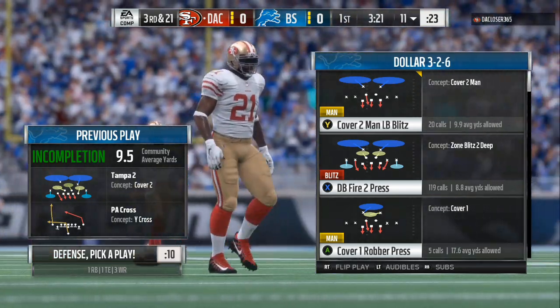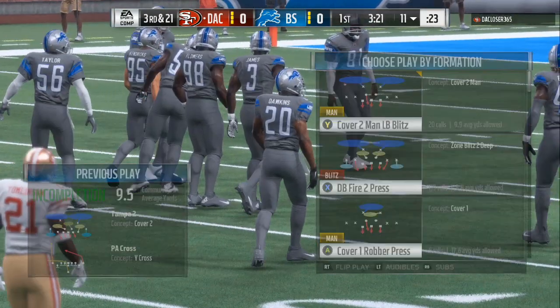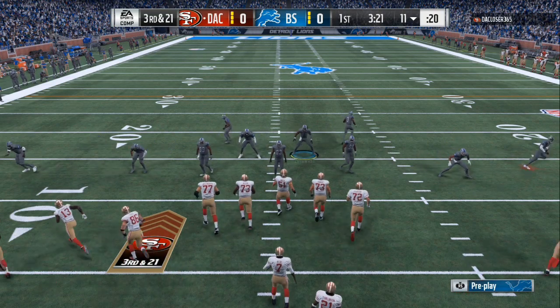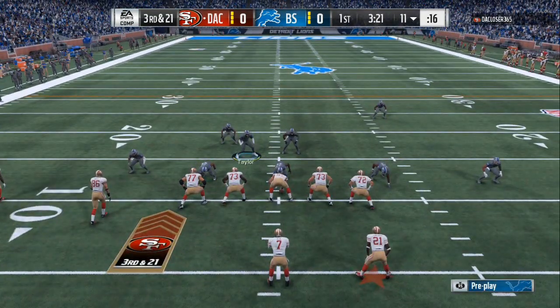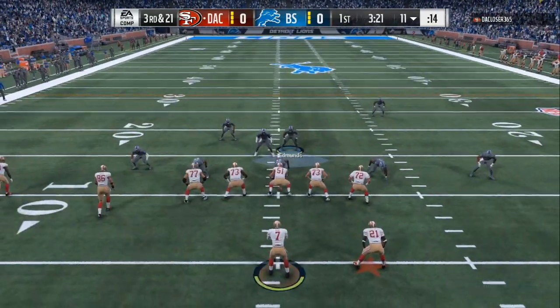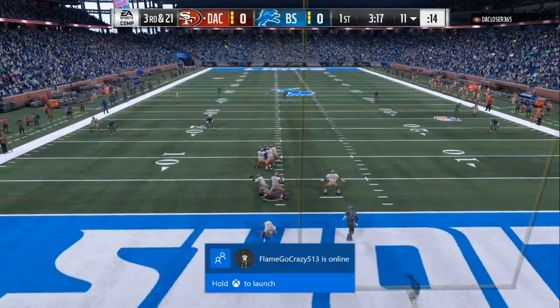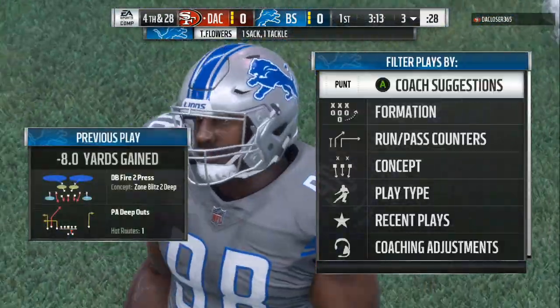You can see right now — third and 21 — we're going into the dollar 3-2-6 DB fire to press, or you can do the overload blitz on this play. All you want to do is press, then leave one of the cornerbacks blitzing, man up the other way, and you can blitz the middle linebacker — move him right over the top of the defensive tackle if you want. Just guard the middle of the field and the outside will be locked down. You can do this out of the cover three situation also.